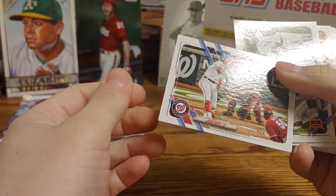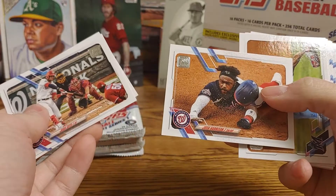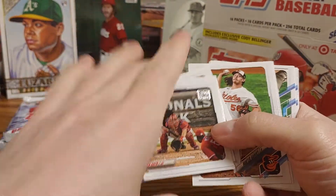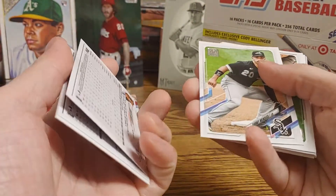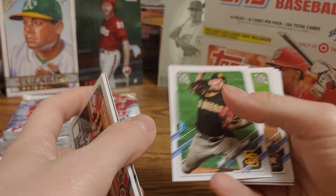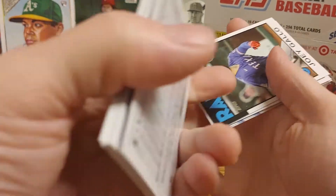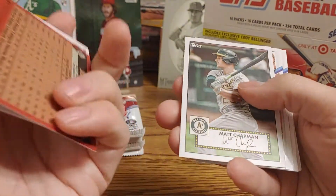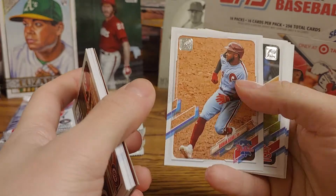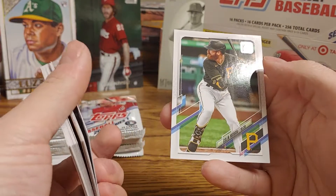Alright, so first card up is a Juan Soto, Tigers team card, Josh Harrison, Jose Urena, a Hunter Harvey, Danny Mendick — I'm sorry — Mike Clevinger, Alex Bregman, Jesus Luzardo Future Stars, a Joey Gallo in the 86 design, and Matt Chapman 52, Roman Quinn, Tommy Edman, Joey Gallo, Liam Hendricks, and Colin Moran.